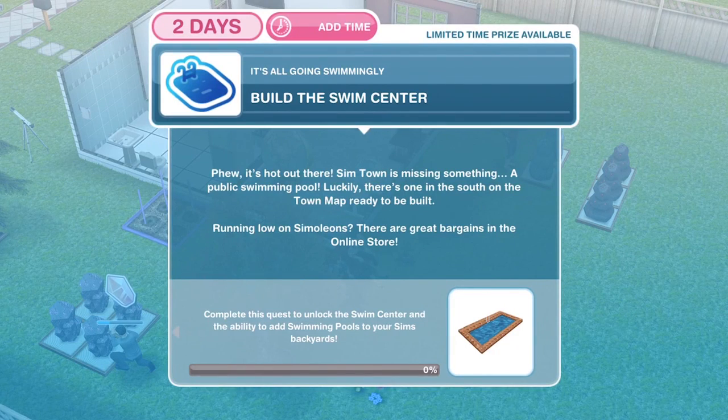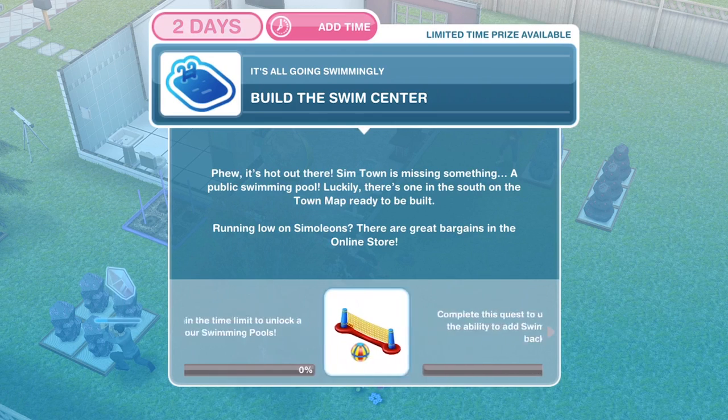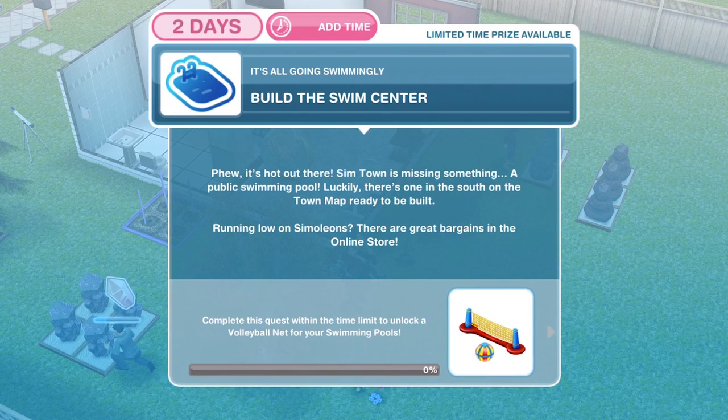The prize for just completing this quest is to unlock the swim centre and the ability to add swimming pools to your Sims' backyards. If you complete it within the two-day time limit, we will unlock a volleyball net for the swimming pools.